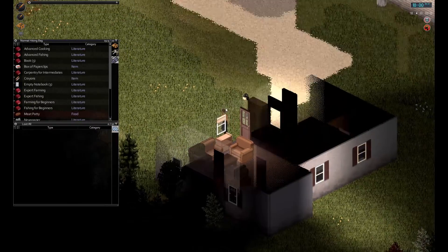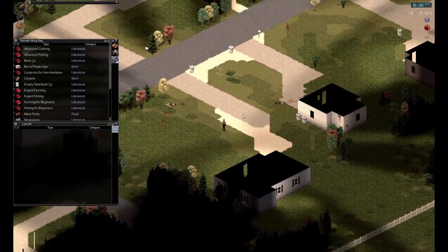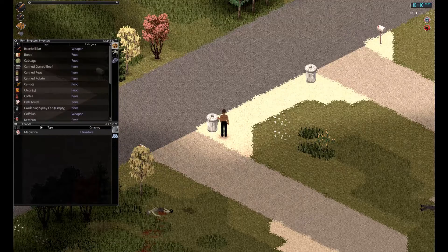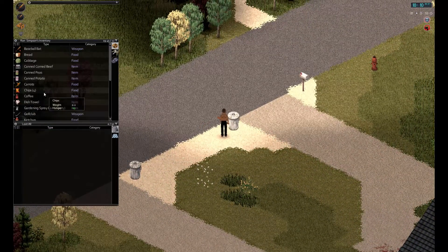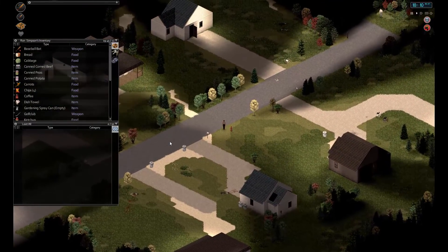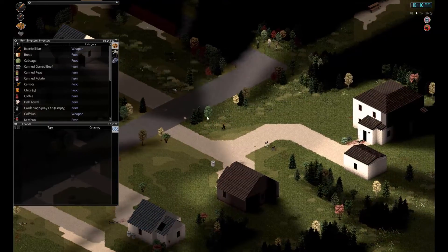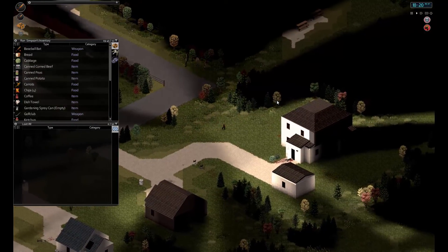Quick check outside — no one there. Cool, done. Back to looting the garbage bins. Loot the garbage bins and I'm getting tired too. Magazine — take that with me. Mint candy, I'll take it. Too rubbish. We don't have too many garbage bins, I must say.